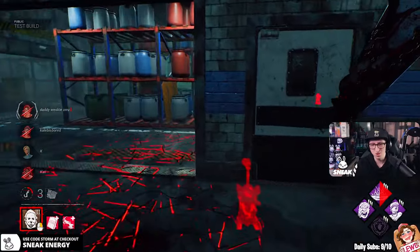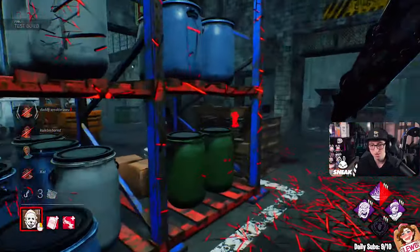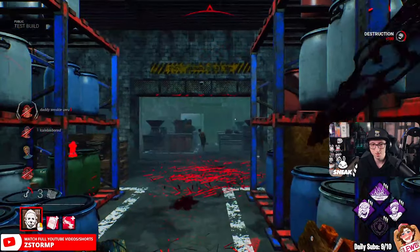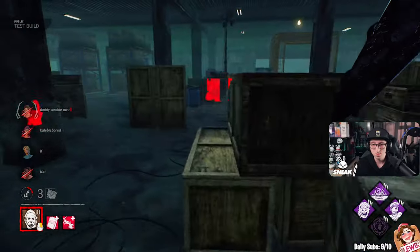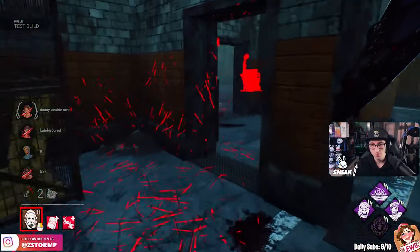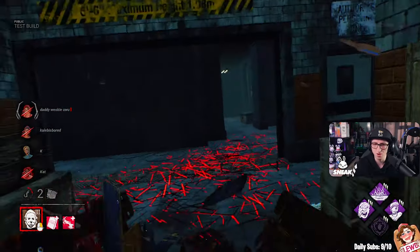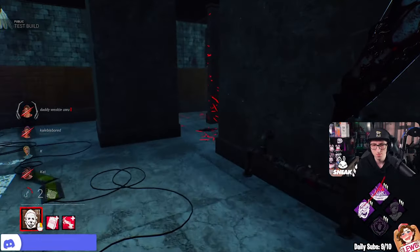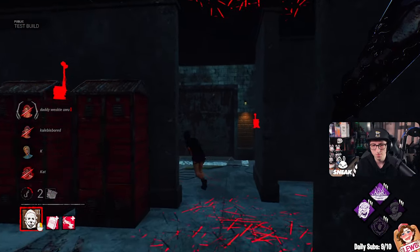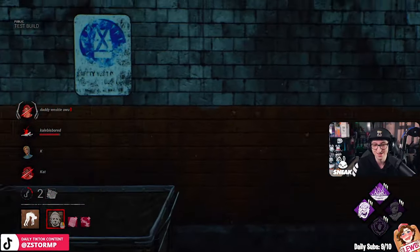All right, let's test this. Let's hit it with the tip exactly. This all depends — we don't know if the Mori works with this. Oh, she's fast. What's she got? Now we've got Spirit Fury ready as well. I do want to Tombstone them but it may not work. There is a pallet here. She tried to reverse me — it almost got me.